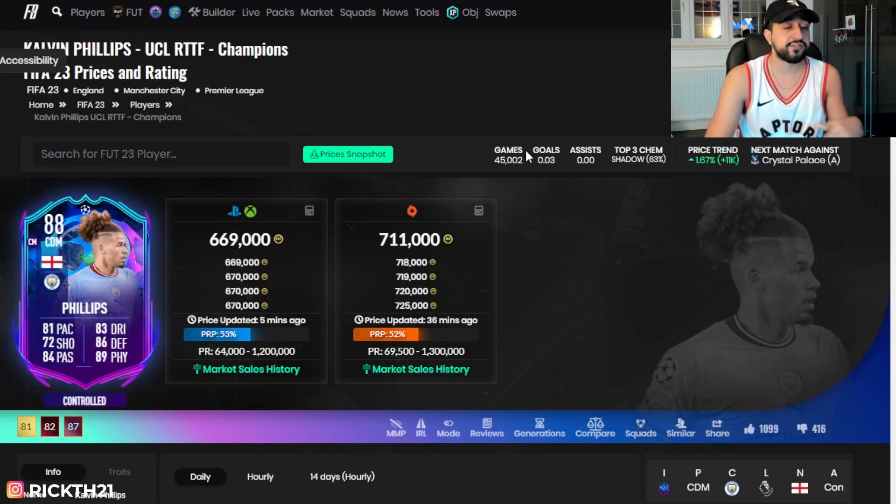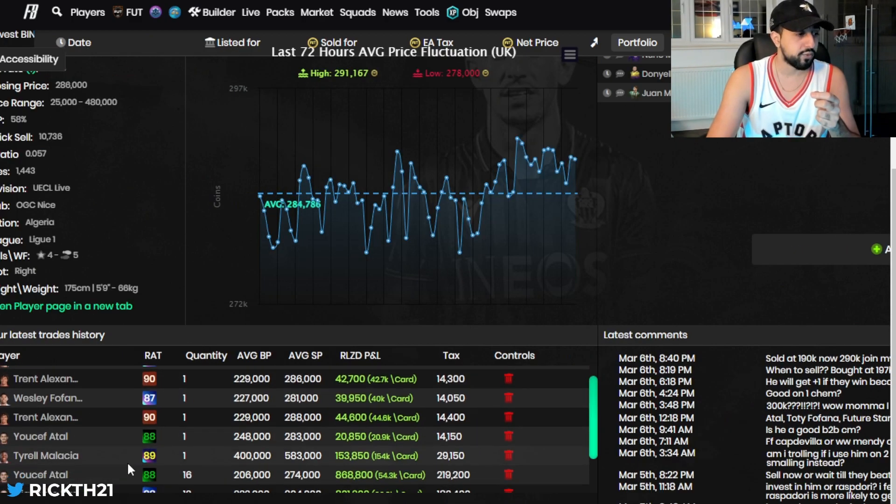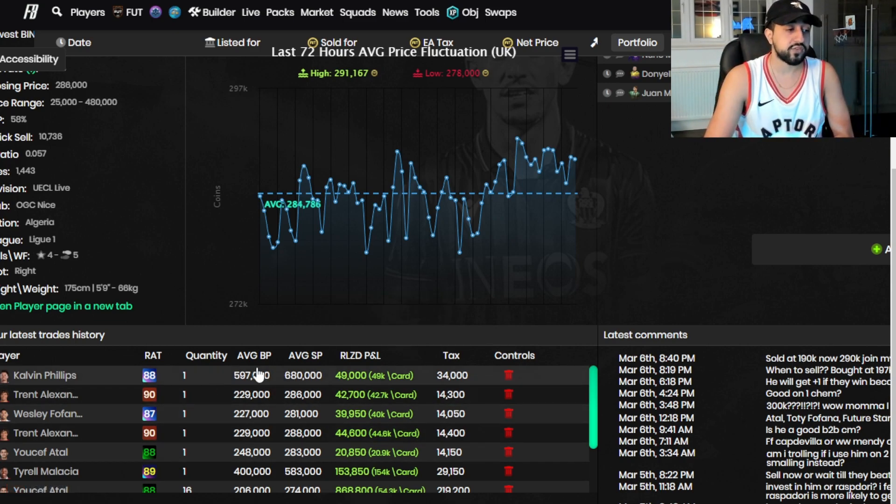Calvin Phillips is sat at 669, and City don't actually play until the week after. My plan would be to reinvest in this card on Thursday or Friday when the market dips — hopefully for 600k — and run it back again. I paid 600k and sold for 680. If you look at my tracker, I made 50k profit on one card. If that happens again I'll try and do it again — buy some more. Imagine if I bought 10, that's 500k profit — a 10% return. You'll take that at the end of the day.